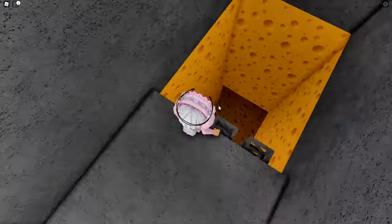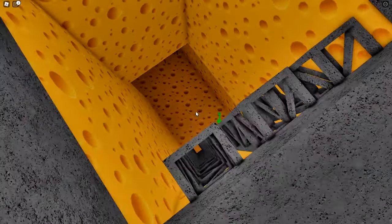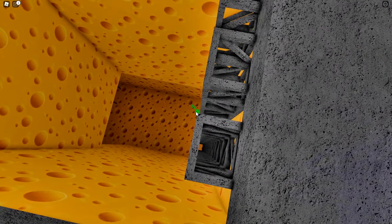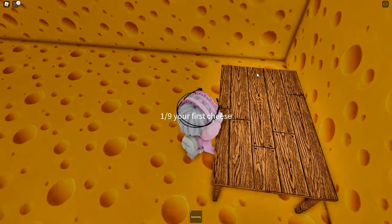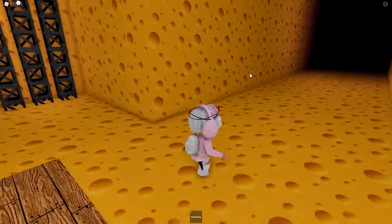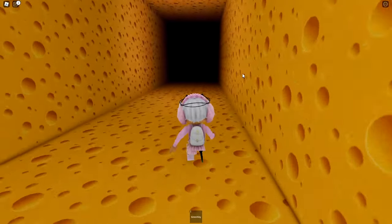If we go down there there's a green key, so we can go down and grab the green key. There's also cheese on the tables that you're trying to collect — we've collected that cheese.